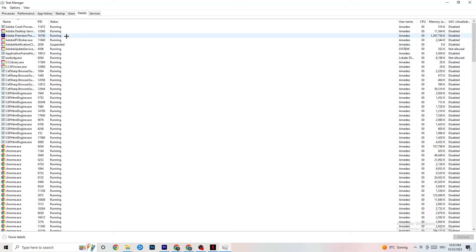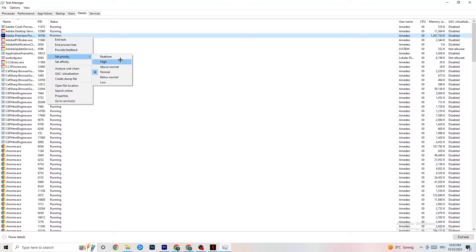In Task Manager, go to the Details tab. Find your game or application — especially useful if the app is running in the background but not showing up. Right-click it, select 'Set priority,' and choose either High or Real Time, depending on which works better for your PC. This directs your PC's performance resources toward your game.